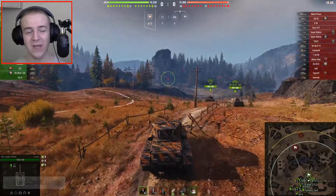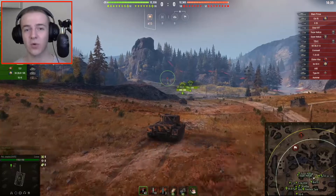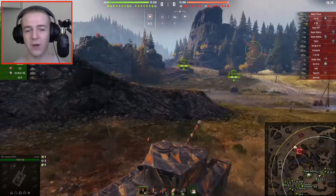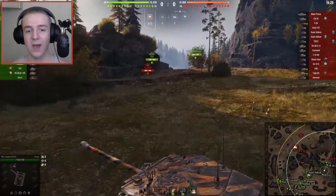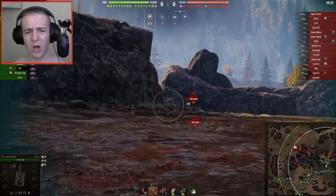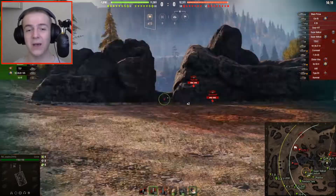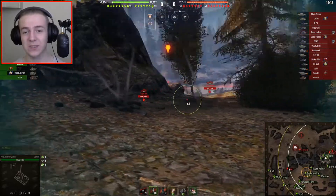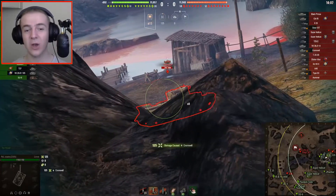I wanted to showcase this tank and this replay because the Centurion AX is top of the tree right now on the European server. All of the tanks on the tech tree are discounted, and there's an XP bonus as well. The main advantage is that all the tanks cost a lot less — you can save millions of credits. The tier 10 is around two million credits less.